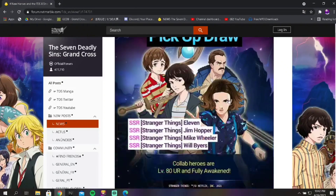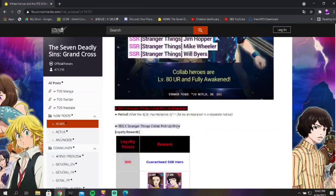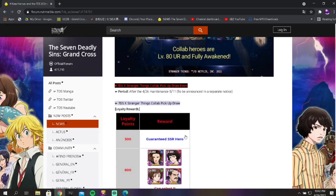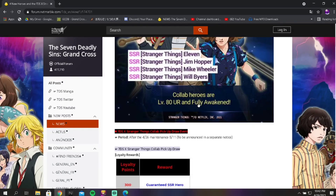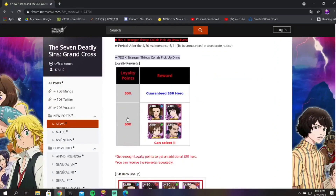Basically, this banner is good — I'd say good and nothing more than good. The units themselves are actually very good, not bad at all. The banner, however, if you're thinking about summoning on it, is a 300 and 600 gem step banner. You get a random guaranteed SSR hero at 300 gems, and then at 600 gems you get to choose one of the collab heroes. Again, they all come level 80 and six-star awakened. They did this pretty well, actually.